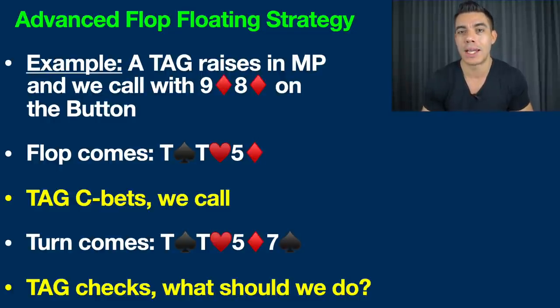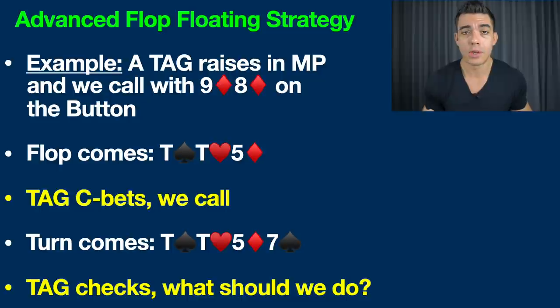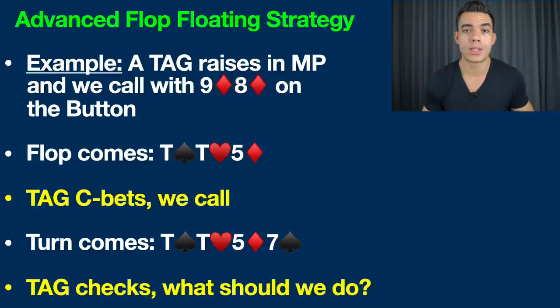If we were to 3-bet light here, we certainly don't have a great hand, and I'm not sure there's a huge amount of value to be gained by doing that. We're on the button with direct position on this player after the flop — it's a great spot to just flat call and see a cheap flop. Also, if you've read my books, especially the Micro Stakes Playbook, you'll know I use a dynamic pre-flop strategy. I'm often looking at who is seated to the left of me in the blinds. If there's a recreational player sitting in the blinds, you definitely want to flat call instead of raising because you want to allow them to get in the hand. Folding pre-flop is not how we win, so we do indeed call.